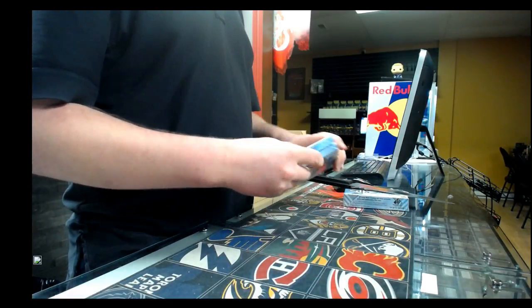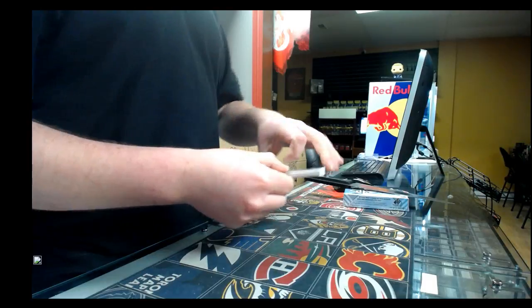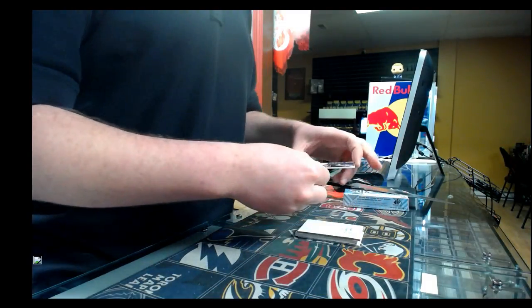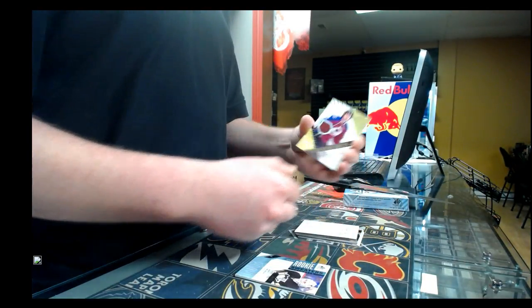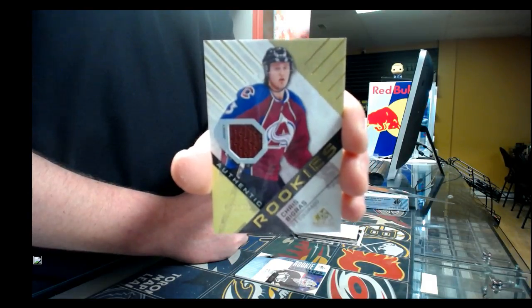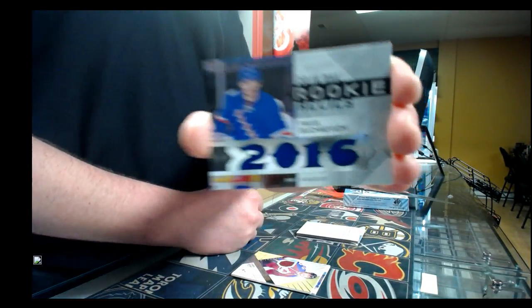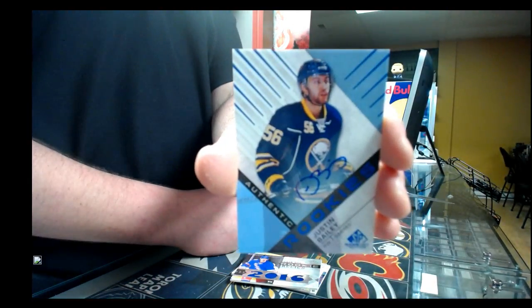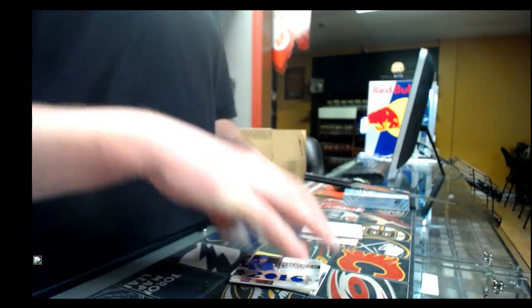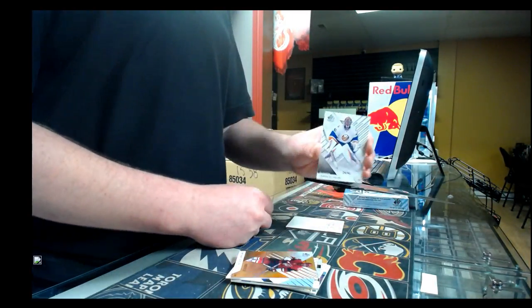SP Games — 10 packs. Rookie Sweater Throwback 19 out of 25, Pittsburgh Penguins, Matt Murray. Rookie Jersey out of 399, Colorado Avalanche, Chris Bigras. Rookie Relics Jersey out of 199, New York Rangers, Pavel Buchnevich. Rookie Autograph, Buffalo Sabres, Justin Bailey. Base card out of 113, Arizona Coyotes, Anthony Duclair. Base card jersey number 24 out of 41, New York Islanders, Jaroslav Halak.